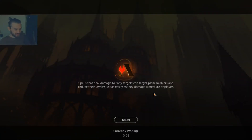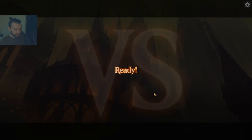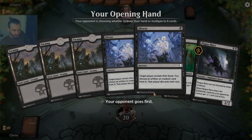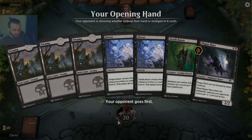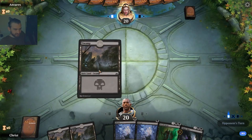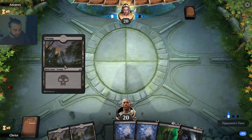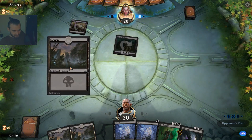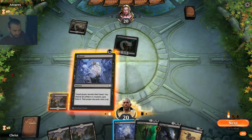The game delivers for us here. Spanish Liliana West — okay, this looks like an amazing hand. Double Divest, yes please. Let's see what we're up against. Oh, it's the mirror matchup! It's the mirror matchup. Let's see what we have going there.